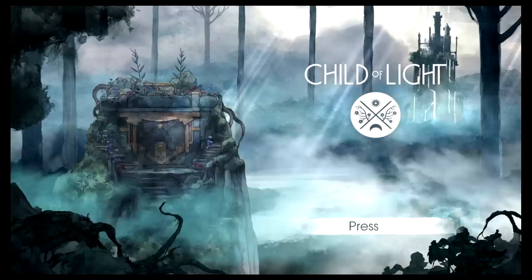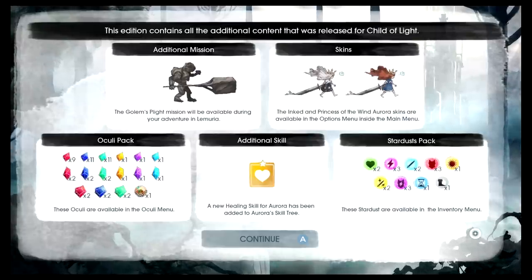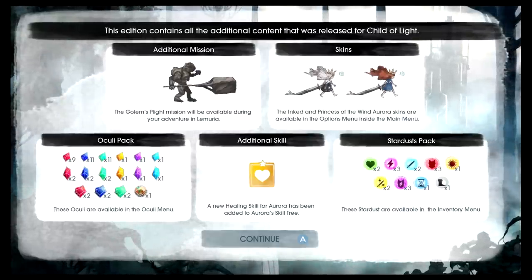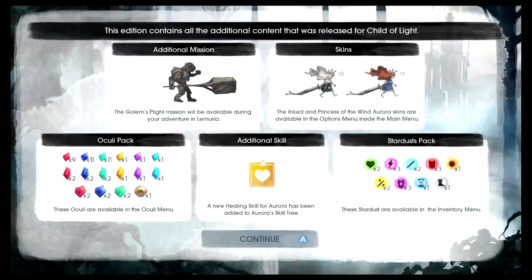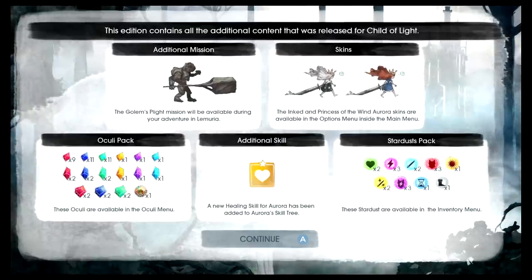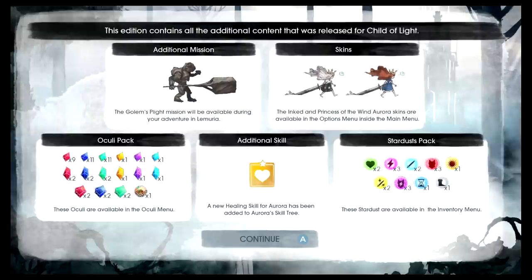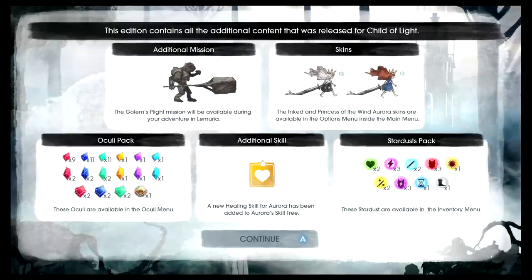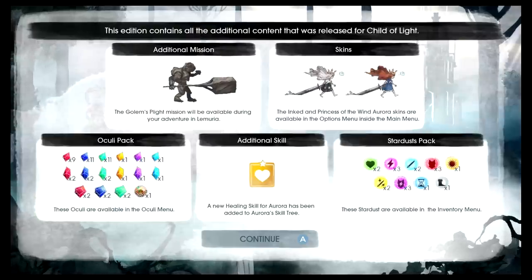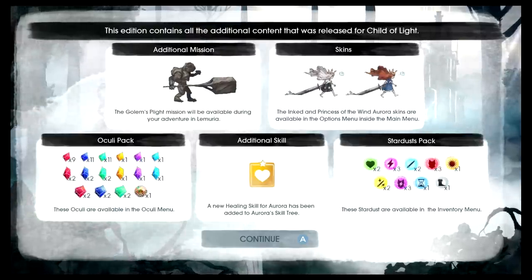I'm going to go ahead and skip out of this intro. This edition contains all the additional content that was released for Child of Light — the Ultimate Edition. It comes with all the DLC, including an additional mission called Golem's Plight, new skins for Aurora the main character, the Oculi pack, an additional skill, and the Stardusts pack.